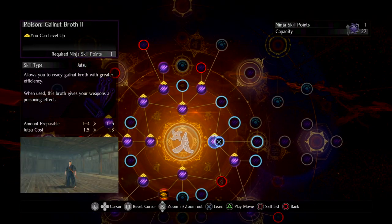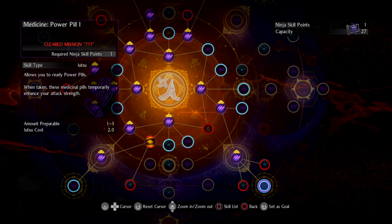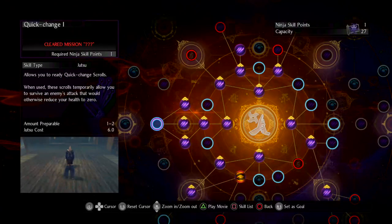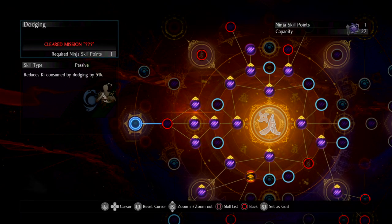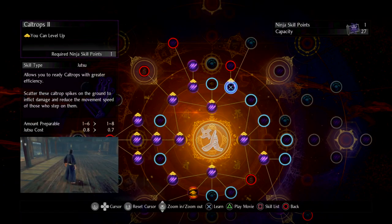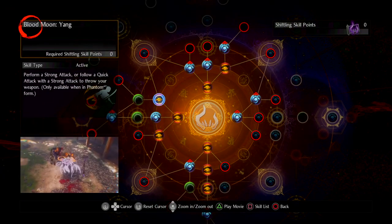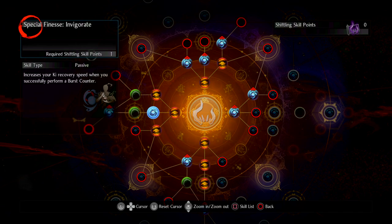With Galnut Broth you get Poison Shuriken, and you can go further up for Paralysis Shuriken. The next pickups I'm planning are Concealment when available and Power Pill. I'll probably also grab Dashing and Dodging, then work up toward Quick Change as fast as possible — that gives one free death. Dodging reduces Ki consumption from dodges, and I expect these can be stacked multiple times if they have upgrade arrows.